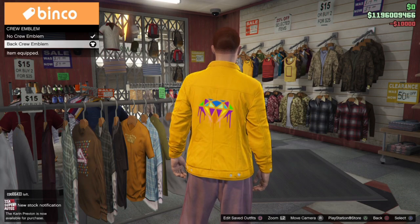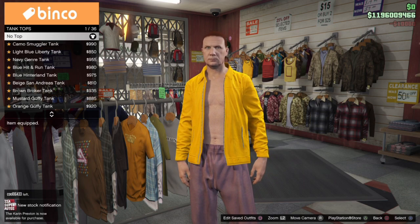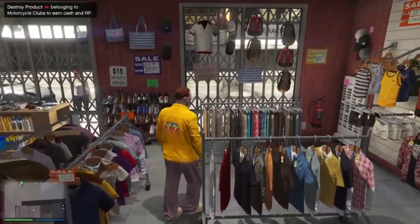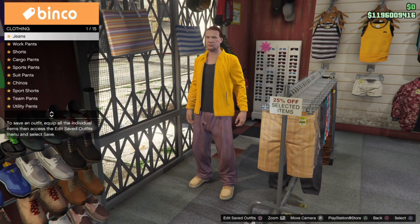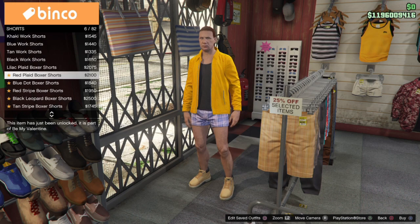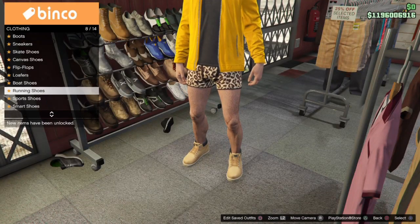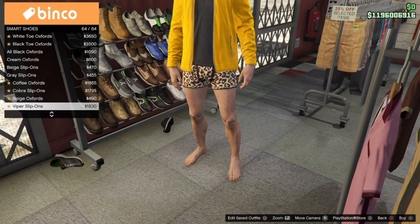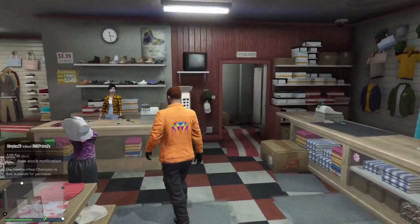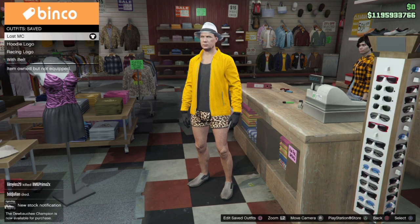A little tip here: for some of these outfits you'll need a closed jacket and others you'll need an open jacket. Once you open or close the jacket through your interaction menu, you can go to the bottom of your list under Tops — if you're in a crew — to add that crew logo. You can find the components for this video in the description, so drop that down, check out the timestamps for each component and each outfit, and put them together.